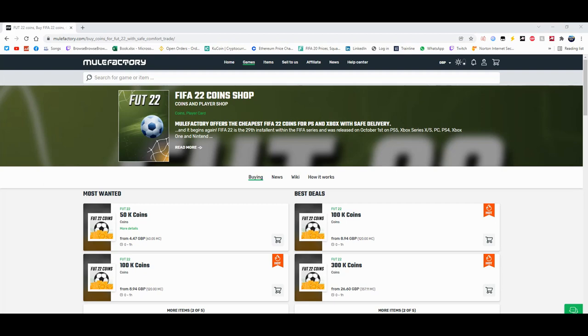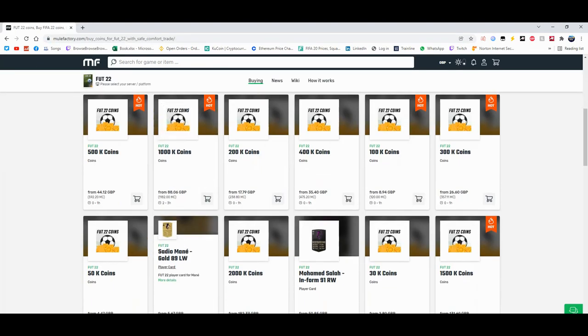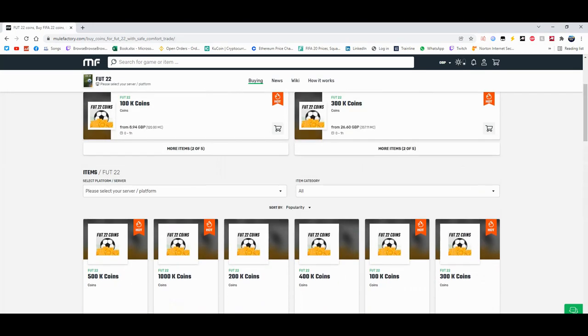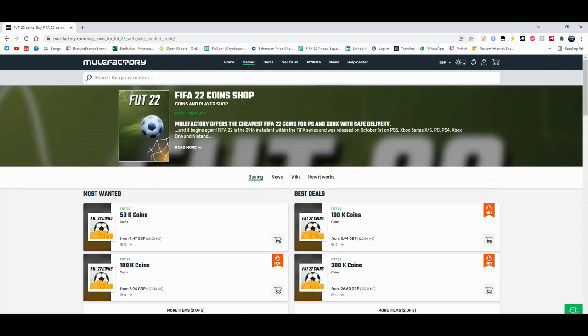For the cheapest coins on FIFA 22, check out MuleFactory.com and use the code EWINFIFA at checkout for a discount. You can see they do loads of different coins, they even sell players and they do comfort trade. It's 100% safe and legit. There's loads of different things and they also do other games as well. There's a link in the description, check it out down below.